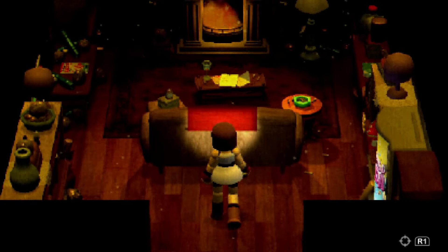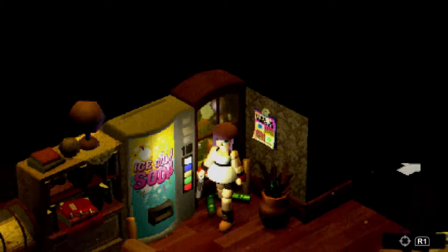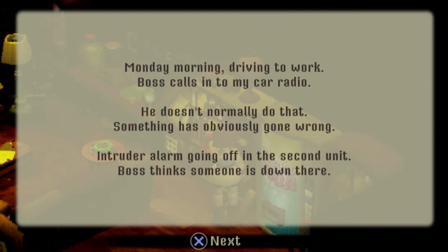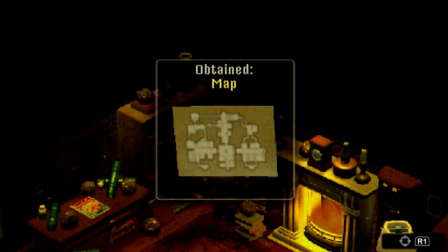The save rooms are really nice — there's a little fireplace and a study-style area where you sit down. What's also really cool is that the save room holds every document you've found so far, so if you've forgotten any tips you can look back. You've also got maps there.